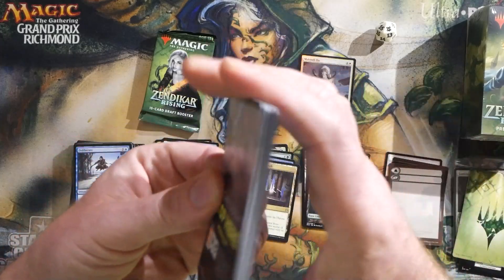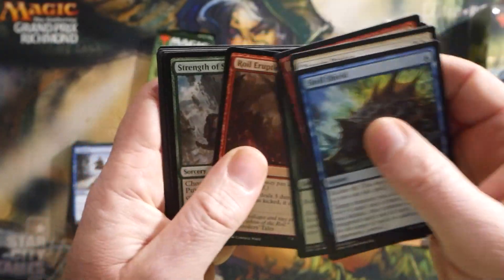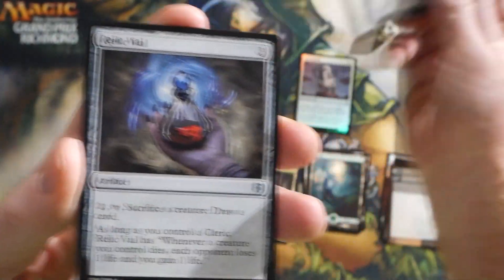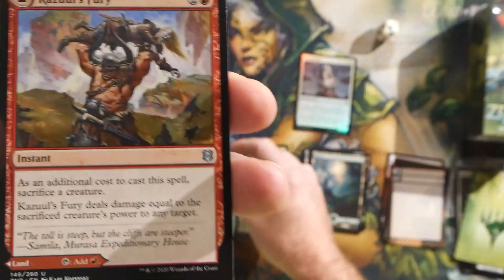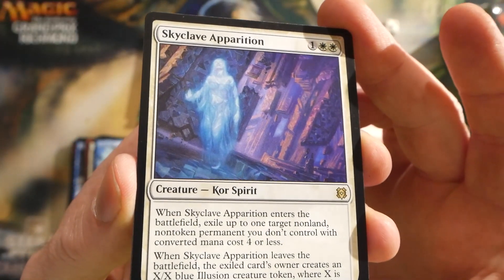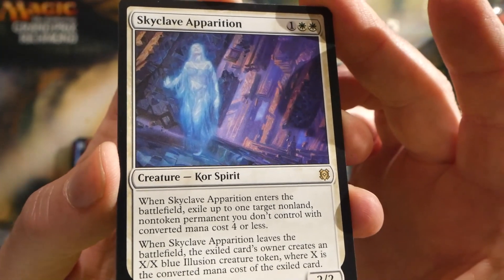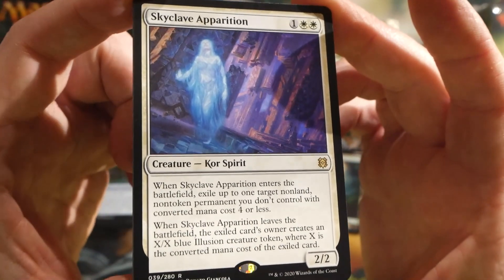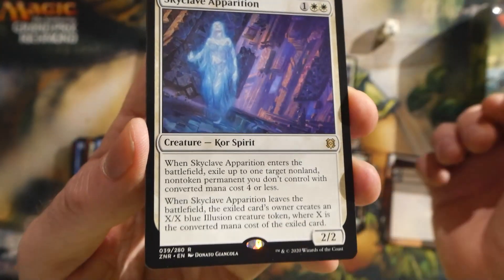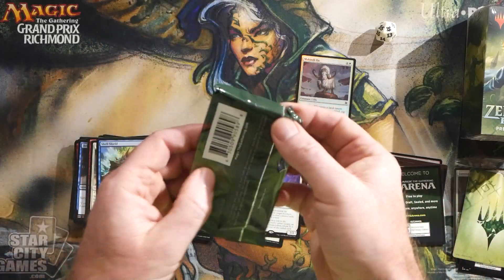Two packs left to go. There's some crazy crabs and stuff in this set — like a 0/17 crab, and then you got that awesome Ruin Crab, which is a really good sort of alternative to Hedron Crab. Rare for this pack: Skyclave Apparition. Three mana, Core Spirit, 2/2. When it enters the battlefield, exile up to one target non-land, non-token permanent you don't control with CMC 4 or less. When it leaves the battlefield, the exiled card's owner creates an X/X blue illusion creature token, where X is the converted mana cost of that card. And then we got a Mountain and another info card.